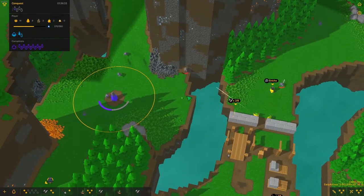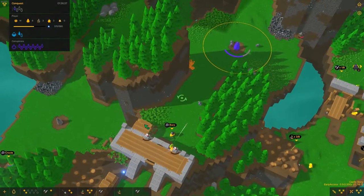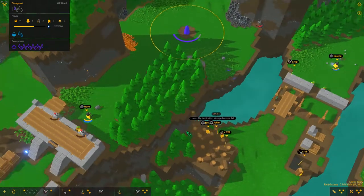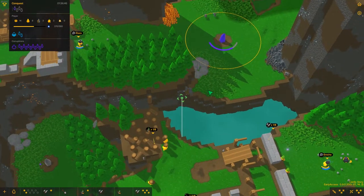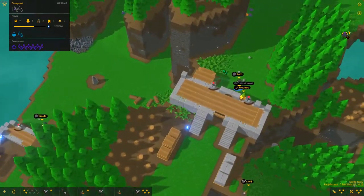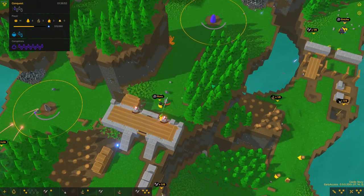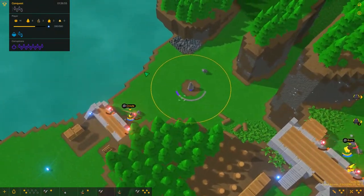This guy should be able to hold here. Very nice. Looks like these guys are trying to break in over here. We're holding the line, no problem. The extra archer on the two towers here is working just fine.